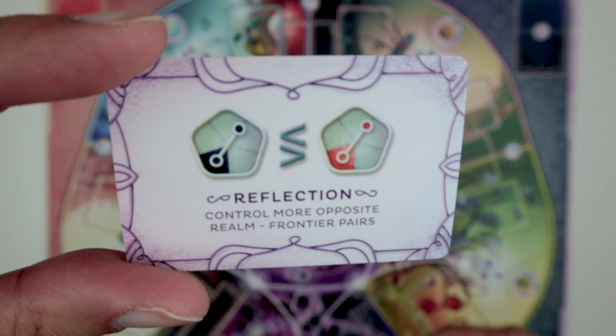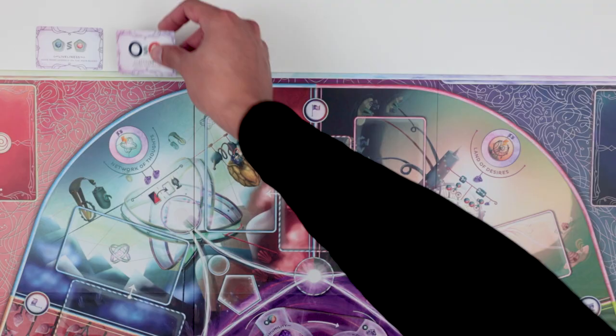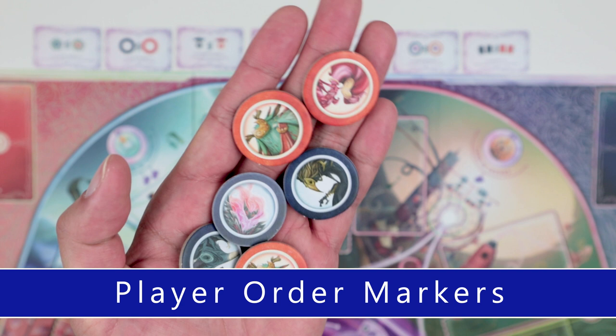Now since we're doing a basic setup, take out the Reflection and Sensibility cards from the mini purple cards called the Common Aspiration deck, shuffle them and deal 7 cards face up.